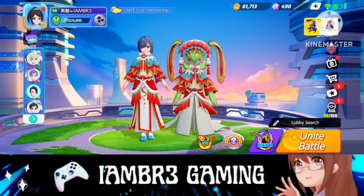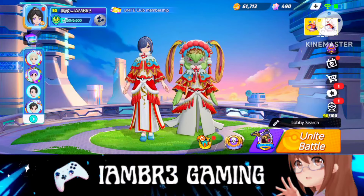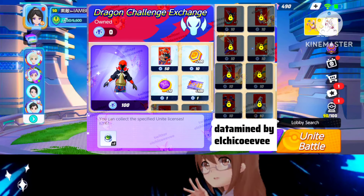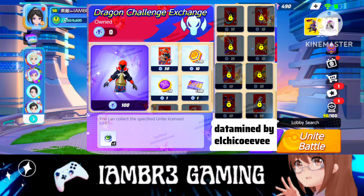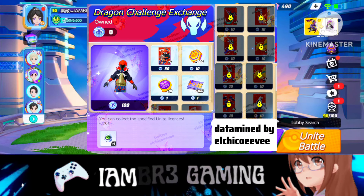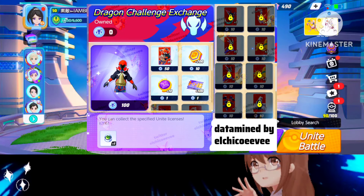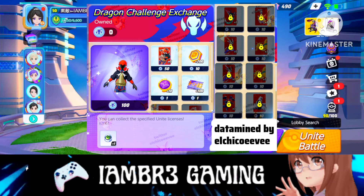Let's talk about what you will get in this event. There is a Dragon Challenge Exchange available where you can get outfits and backgrounds. There are also 6 Unite licenses which will be permanent. The Pokémon available include Dragapult, Miraidon, Dragonite, Garchomp, and Duraladon — if you don't have any of these Pokémon you can claim them from here. Now let's talk about how you can get free Holowears.